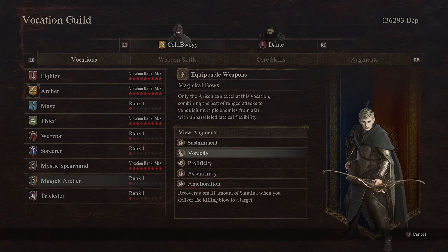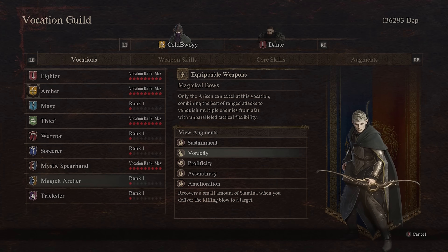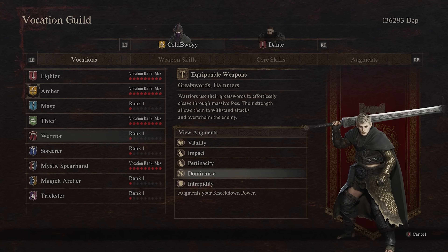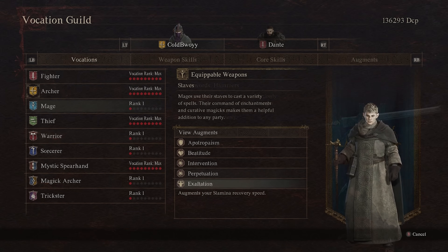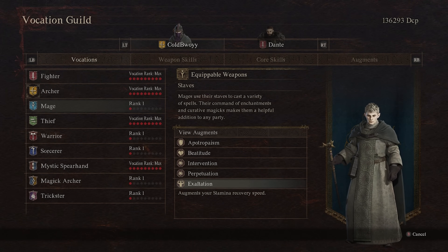Veracity from the Mystic Archer vocation would also be a great addition later on — it lets you recover a small bit of stamina per kill, which works great paired with the Gratification augment. You could also use Dominance from the Warrior vocation to further increase your knockdown power against larger enemies, and I would also recommend Exaltation from the Mage vocation, which increases your overall stamina recovery speed.